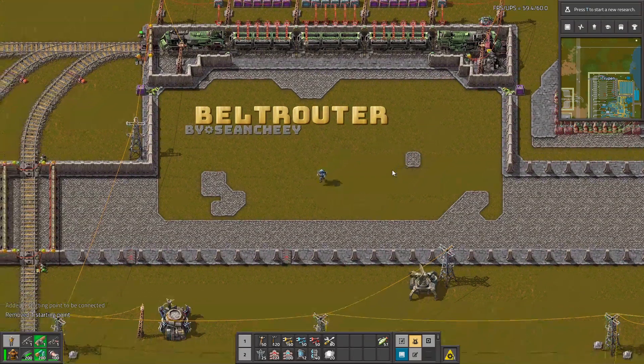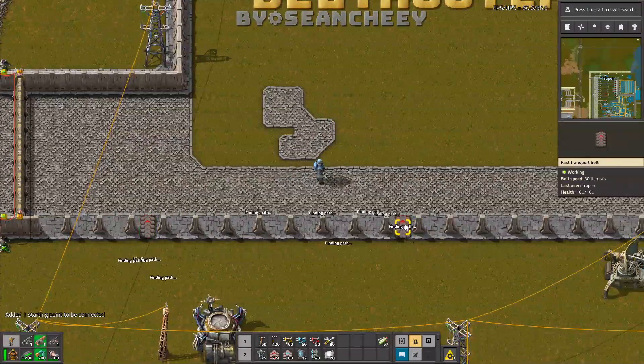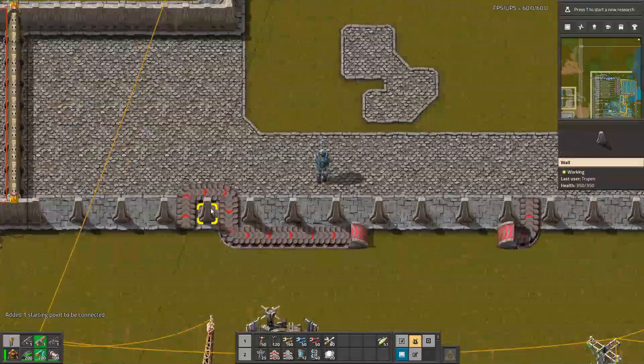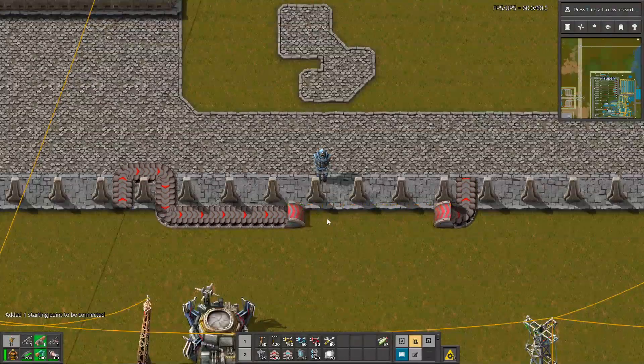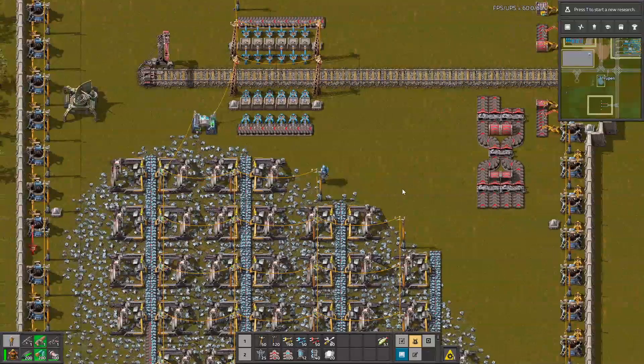Hello guys, this is the BeltRotor mod. Thanks to this mod you can build even better spaghetti. So let's connect this belt to this belt and the pathfinding algorithm finds the best solution for it. Well, it finds a solution — maybe it's not the best looking solution, but it definitely works.